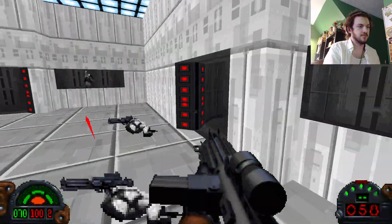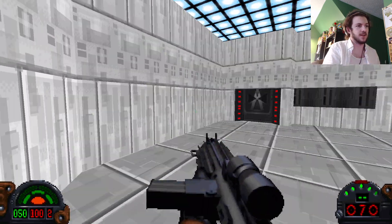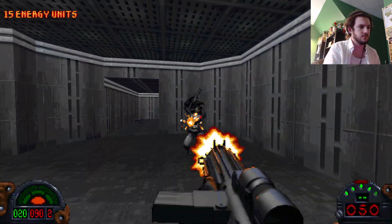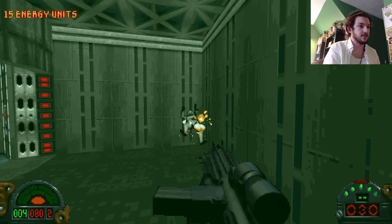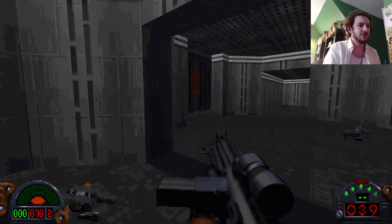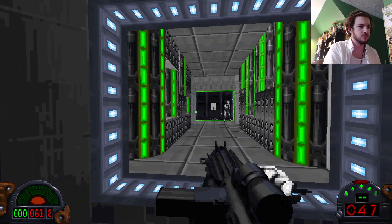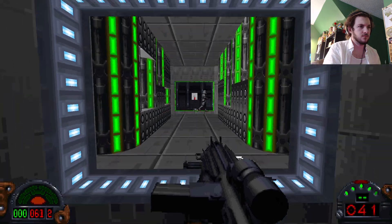Oh shit. This is a shower — get me out of here. I do not want to be stuck in the prison shower. I see the red key. That looks dangerous as hell though. I tried to grab that before — it didn't go well. Let's not go that way. Not yet, at least.